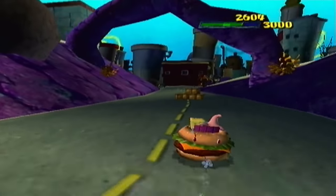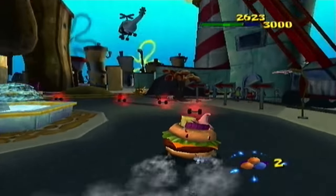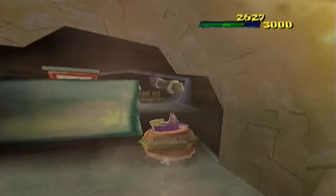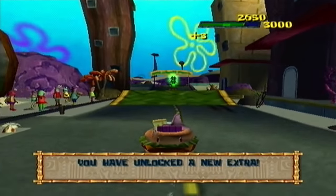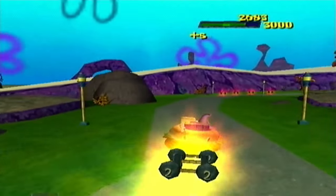You can pick up Nitros along the way, and if you press R you can boost. We are driving around Bikini Bottom, basically leaving to start a journey to get the crown back for King Neptune. This shortcut right here will get you your first treasure chest of three in the whole level, so be sure to pick them up. Try to pick up all of them if you can on this first run.